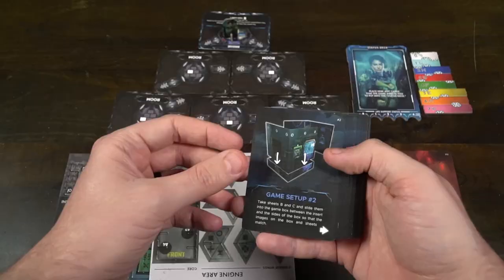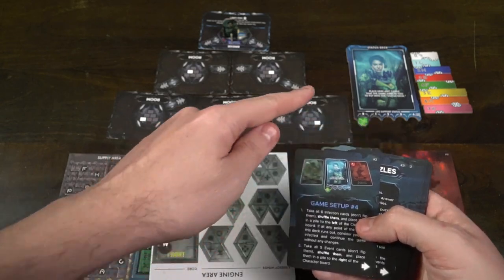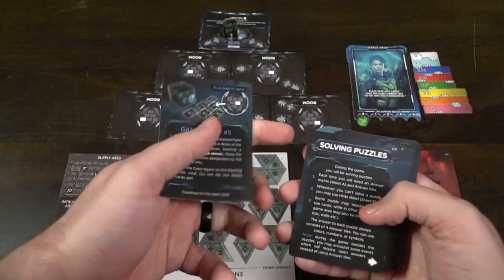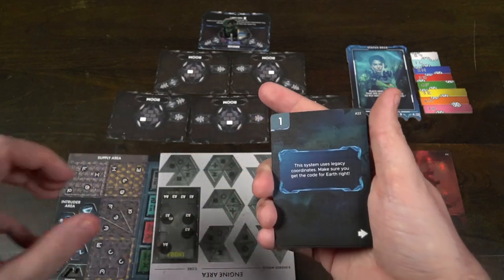Basically what happens is you open the game up and you're going to get greeted with a deck of cards, which you'll open up, and it's going to have a welcome on the front and a stop on the back. Make sure it's always set in your hand so that you can see the welcome, and then you simply read the card. It's always going to have numbers on the top right-hand corner to indicate where you are in the game.